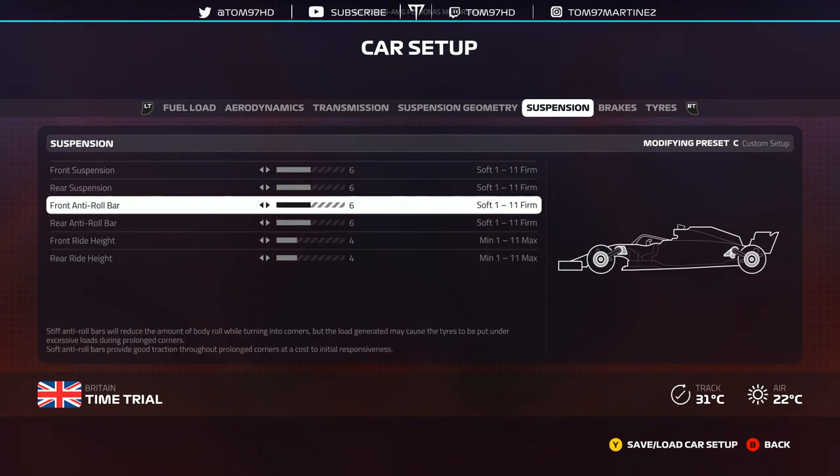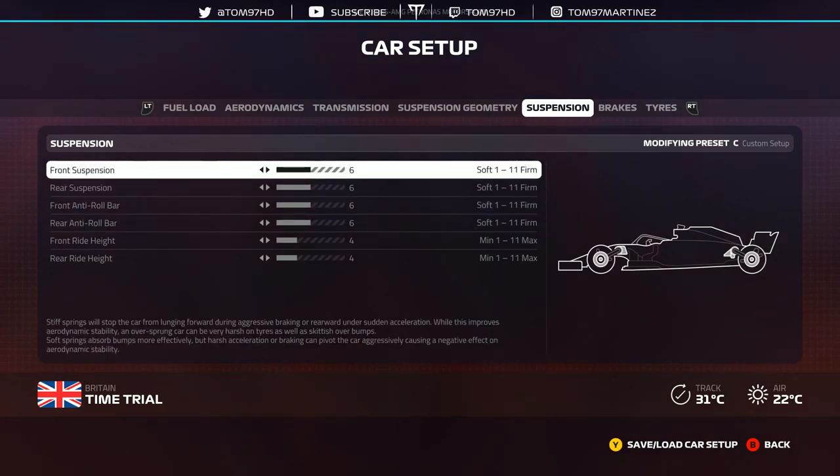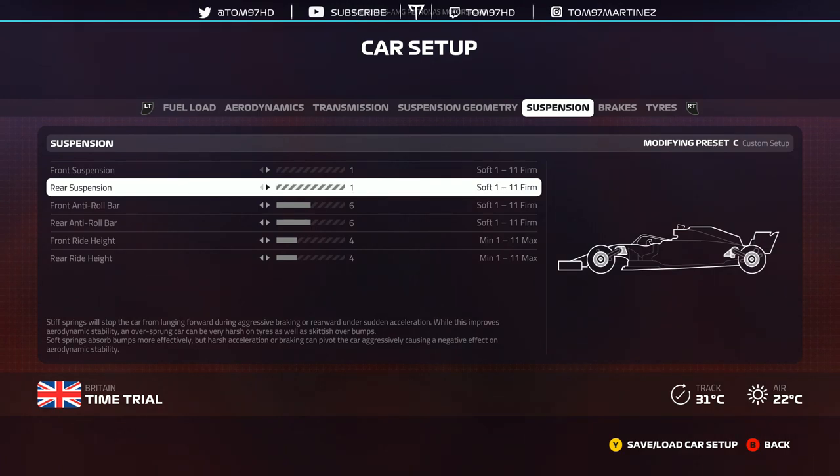Another key X factor on the suspension side of things is the actual front and rear suspension. Similar to 2018, I find that a very, very low suspension — like 1-1 or 2-2 — is the way to go. The reason being: this year's game the curbs are very tricky. They can spin you off, they're very aggressive. If you hit them the wrong way or push the limit too much, they will bite you. Running low suspension really gives me that confidence at literally almost every track. You really want to make sure the suspension is low.